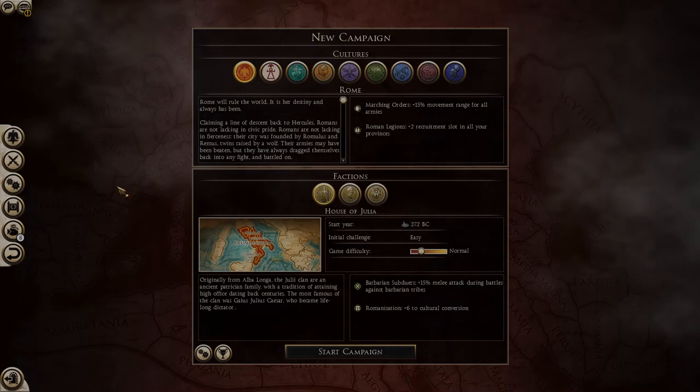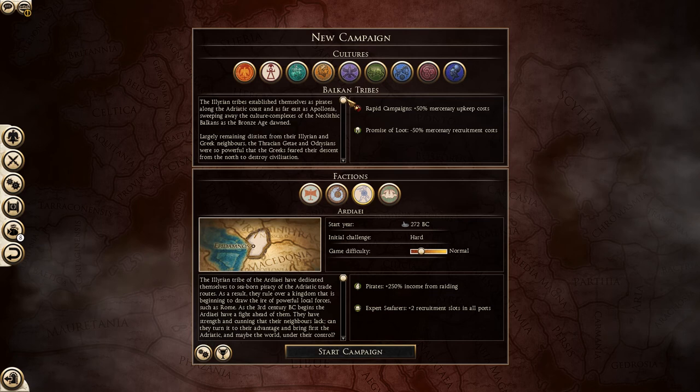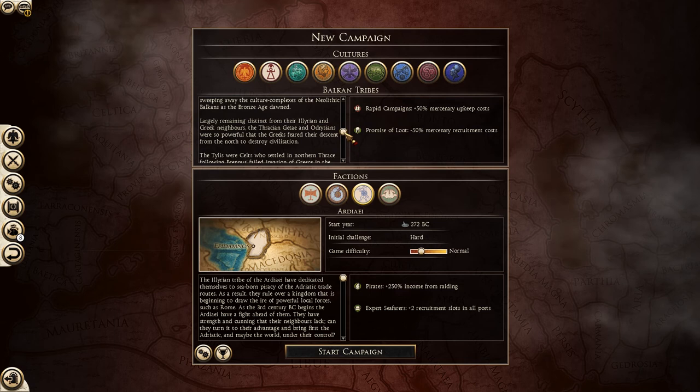Hey guys, my name is Leon. Welcome to my Illyrian campaign. We'll be playing with Adriae, one of the Balkan tribes in the game. Obviously, they represent the Illyrians in Rome 2 Total War. And as many of you may know, the Illyrians are meant to be the precursors to the Albanians, at least the modern Albanians. And being Albanian myself, I thought I'd give them a try.